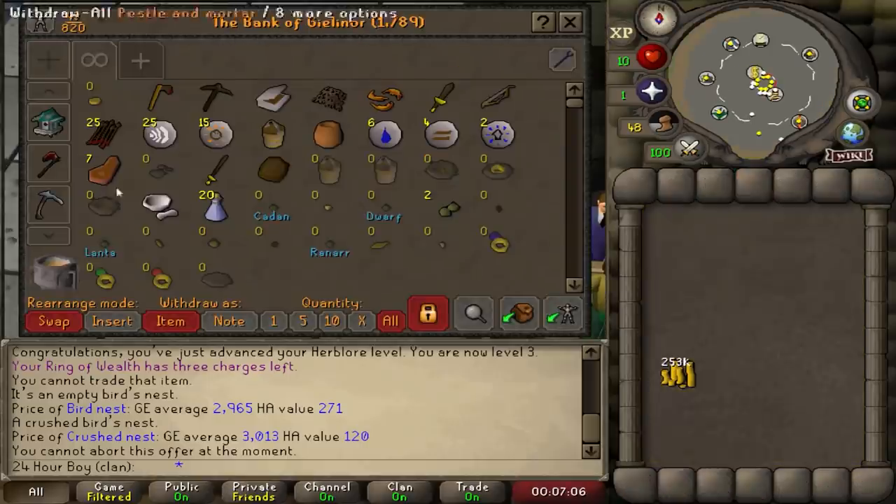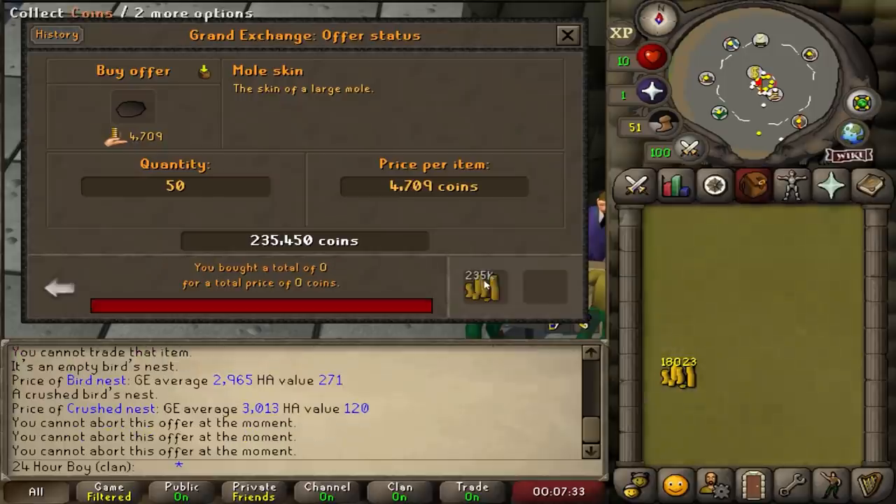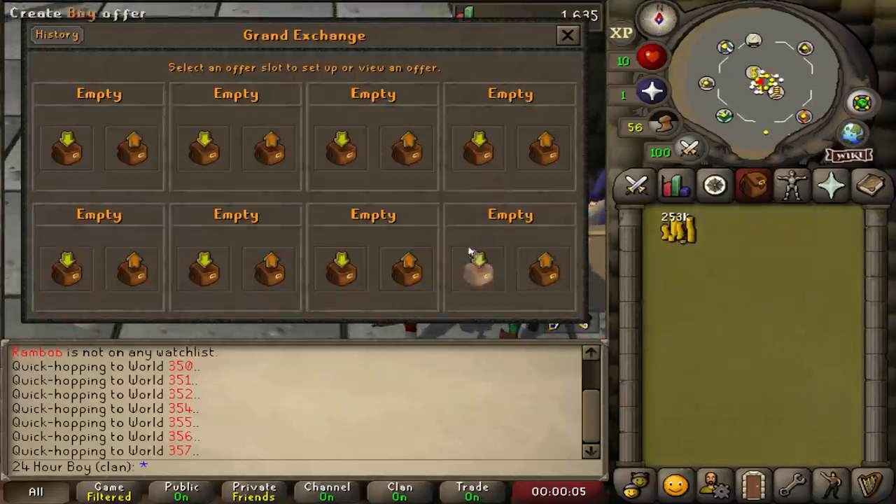Should I take the gamble again? I don't have a problem. Wait — did I buy them out? These ones are more expensive and they don't sell. Never mind, we're not gonna do this. It's the gods telling me that gambling is bad. Don't gamble at home, kids.